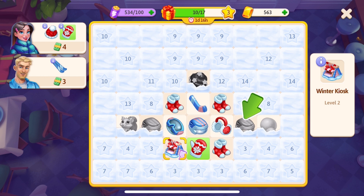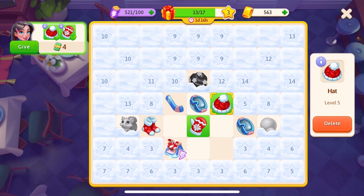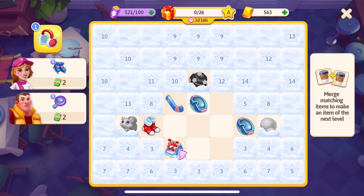Tap the orange Delete button to delete the item. Early in the game, a lot of space on the board will be covered — to uncover these tiles, you need to make a merge next to the covered tile. You can also see items on those tiles, but you cannot move them — they are stuck in place. To unlock them, merge the stuck item with another identical item. Some cells can only be unlocked after reaching a certain merge level.